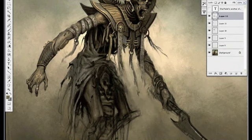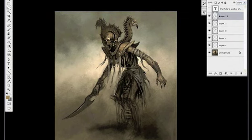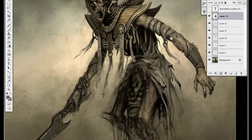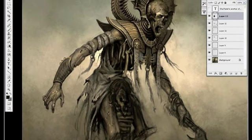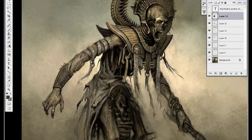I always have a problem of not pushing my contrast enough when I first paint something, so a lot of times I'll select it all and do Ctrl+Shift+C on PC or Cmd+Shift+C on Mac, which copies all your visible layers so that you can paste it into one layer. Once I have that new layer, I'll just do a color dodge on it.